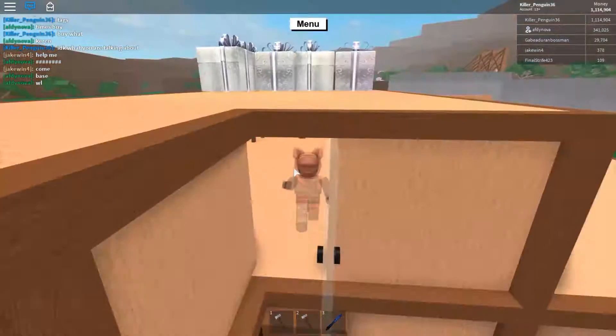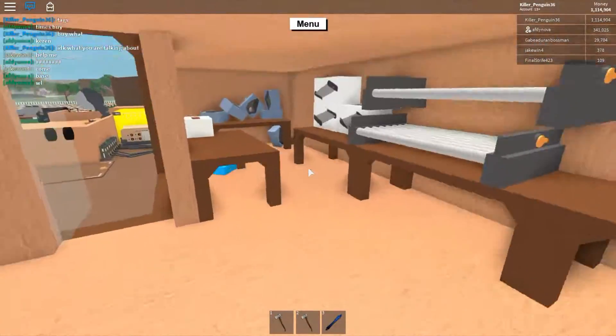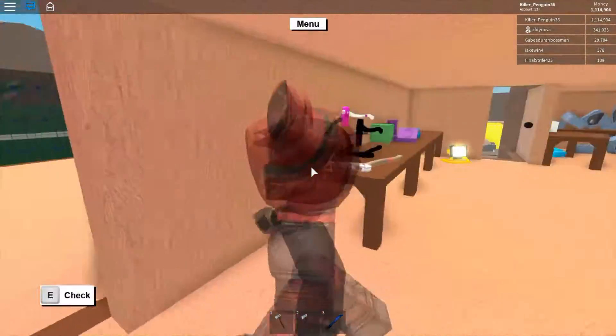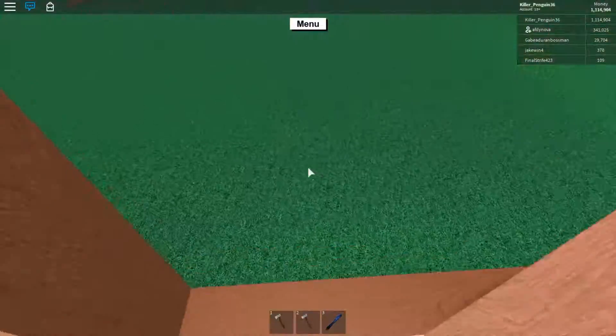A lot of times I'll sell items. As you can see, I have over a million dollars. And basically, this is just kind of a storage room. The doors are usually closed. And then I have, like, all these axes and stuff I sell. And then here's my shop.